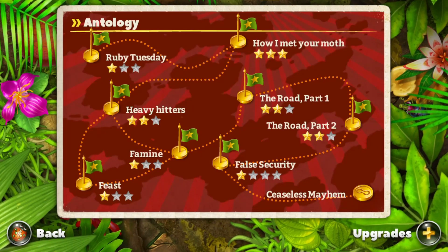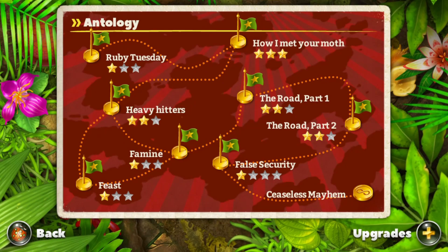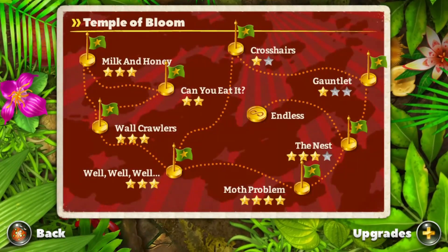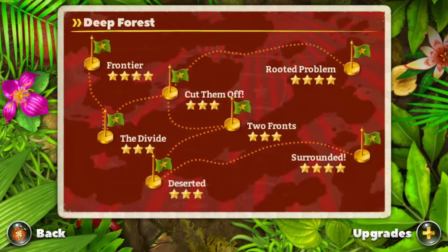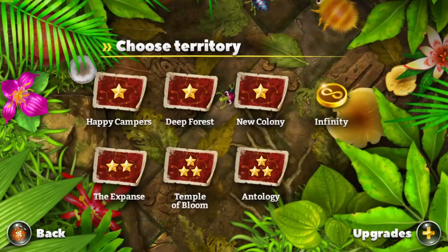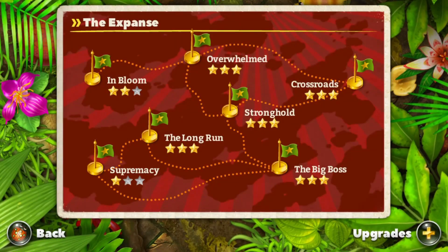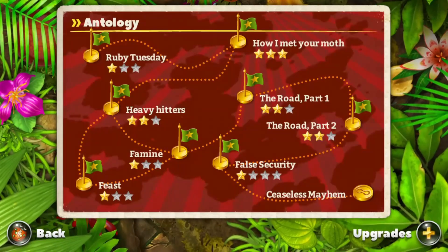In Ant Hill, there are 6 different worlds with about 7 to 8 different levels on each world. There isn't a story per se, but as you go through the game you can definitely tell you're progressing towards something. The last two levels are named Long Road Part 1 and Long Road Part 2. With no story, the game doesn't really suffer — it's essentially a tower defense game, you don't really need a story.